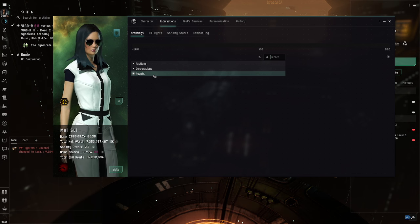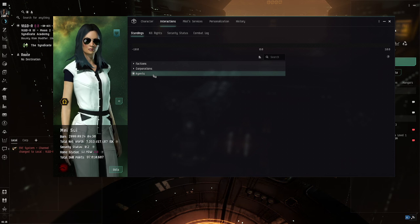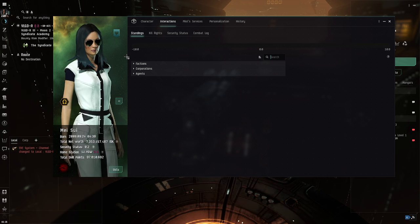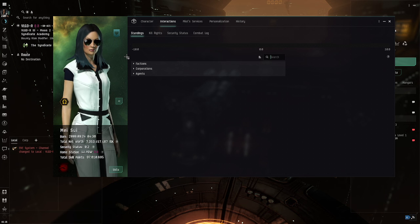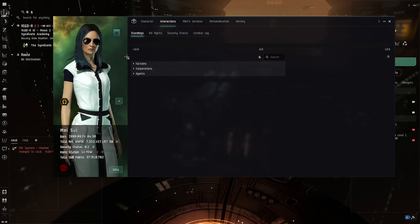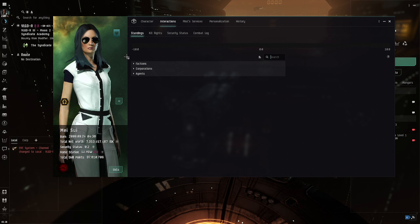When you start your character, you're essentially neutral. You have slightly positive standings with your native faction - in this character's case, Gallente, as she's originally from the Gallente Federation. You'll have slightly negative standings with the enemies of your home faction - Caldari State in my case - and some positive standings with allies of your home faction, like the Minmatar Republic. Essentially the same applies with the Caldari and the Amarr Empire.